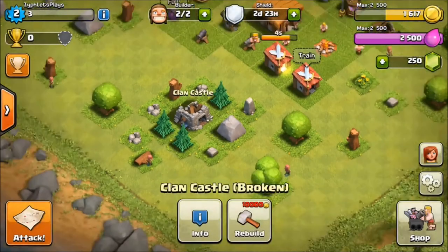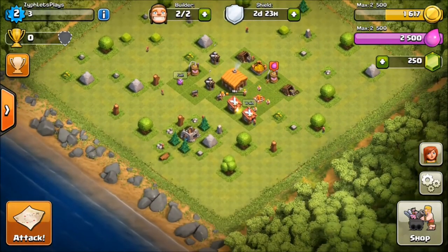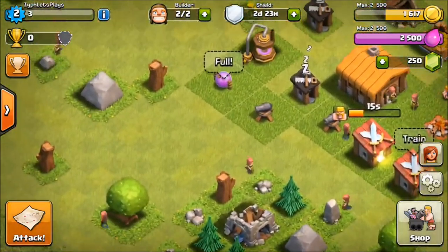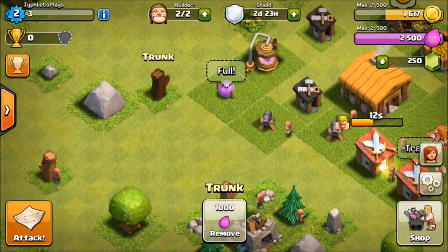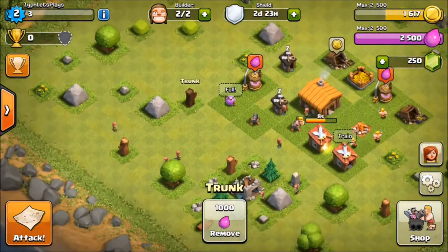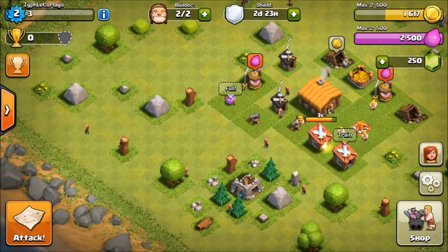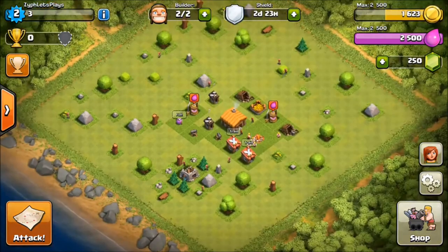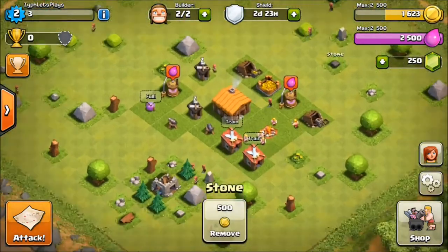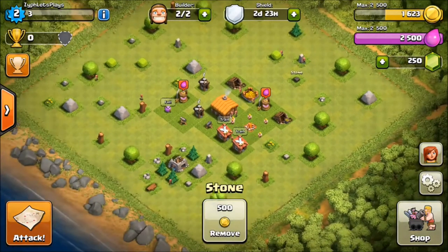Another way to get gems besides buying them is there are also these little gem boxes that spawn - they're about the size of a tree. You spend around 2,000 Elixir to remove it and it gives you 25 gems, just like that. These trees and rocks right here - I would go through and just remove them and they give you somewhere between 3 to 8 gems each. If you slowly do that and remove everything, they'll naturally spawn back over time so you can save up your gems that way. It's just extremely slow and people get so bored doing it that they want to buy gems.